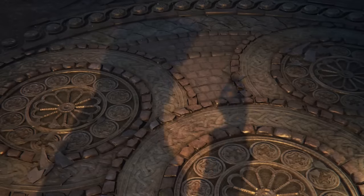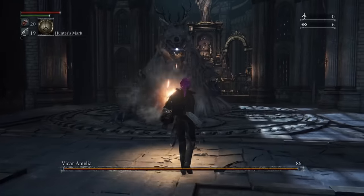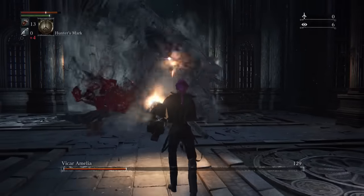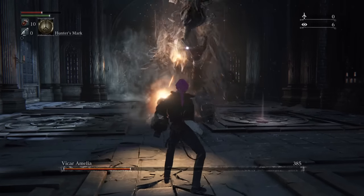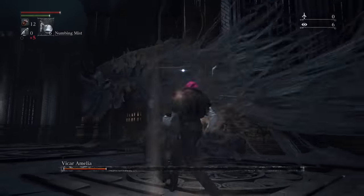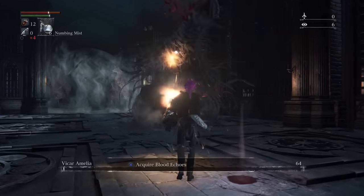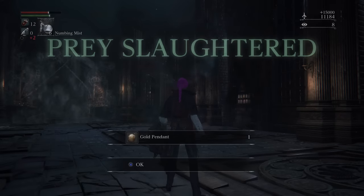We're on a bit of a roll with bosses here, so let's move swiftly onto Vicar Amelia. After one of my usual careless deaths, I had a really good run on the second attempt. Similar to the Blood Starved Beast, Amelia didn't seem to be able to cope well with ranged attacks, but this fight had a different issue — Amelia starts healing herself when she's low on health, and she kept spamming the heal. I thought I might be able to just power through and out-damage it, but it wasn't going to work, so I went to grab the numbing mist. On attempt three, she didn't use the healing at all until right at the end when she was one hit from death, so I just shot her. Amelia wasn't able to heal herself, and now you can live vicariously through me.